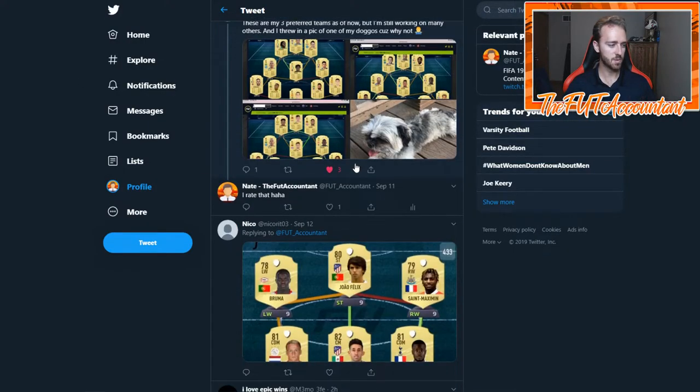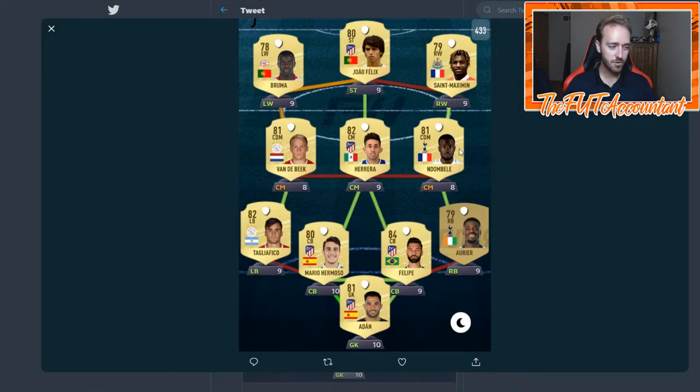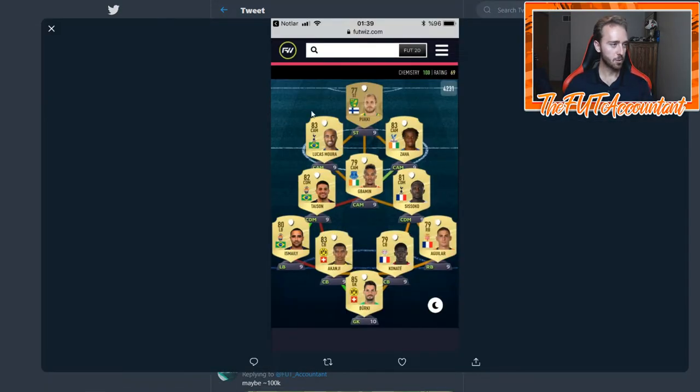Here's another starter squad with another Saint-Maximin, another Dembele, and Joao Felix — I like this squad a lot. We have Joao Felix with a Portugal link up top, Van de Beek, Tagliafico, and some La Liga with Premier League on the right side. Hector Herrera has a very nice starter card too. Look at this — down the middle of the team it's all Atletico Madrid: Joao Felix, Herrera, Hermoso, Felipe, and Adan. Spurs on the right, IX and PSV on the left. Cool team!